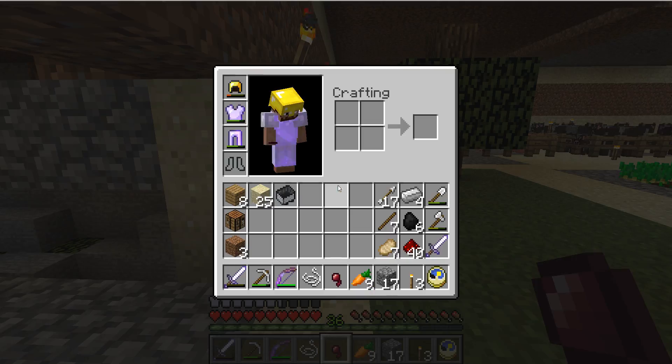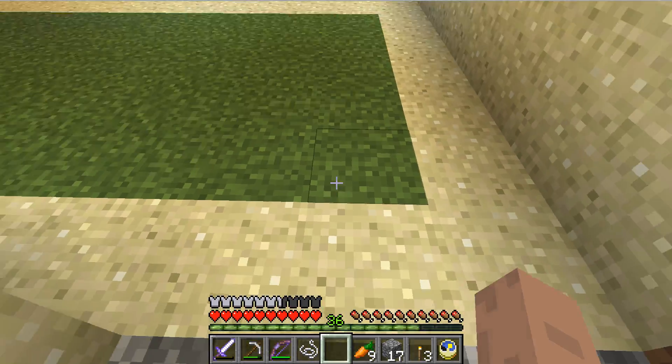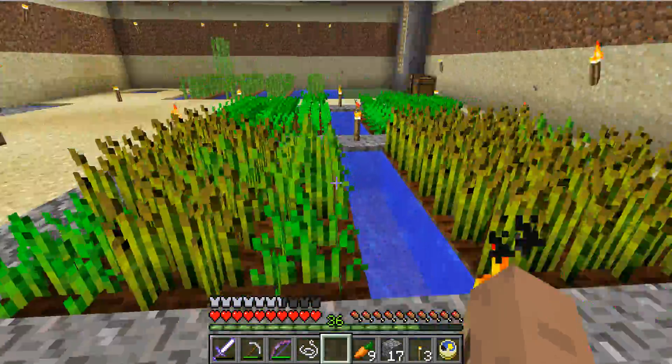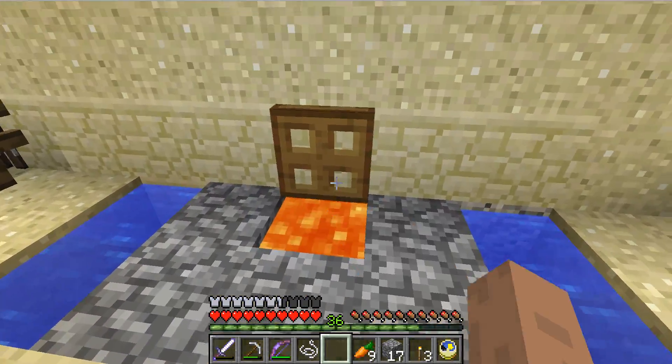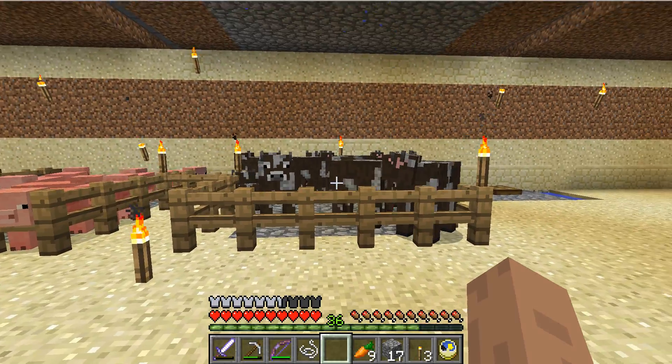Here's my little farm area. I've got my little grass, and then I got my little potato farm, wheat farm, carrot farm, and then over here I got my little sugar cane farm. Infinite water, and I got my little trash can right here. Got my cows.